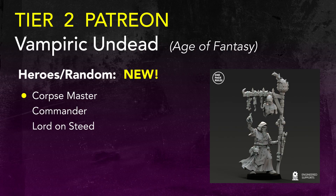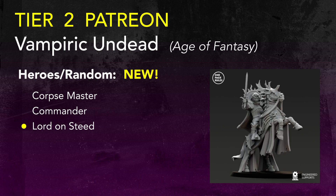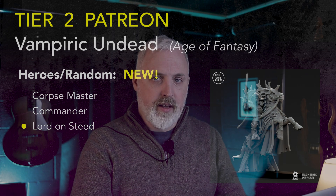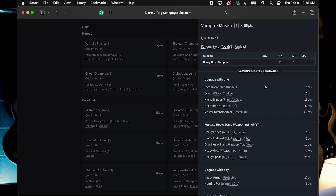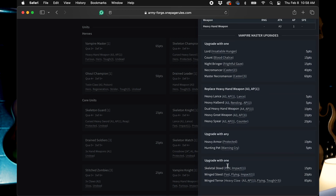There are 3 new models in the hero and named list: the Quartz Master, a Commander, and a Lord on his Steed. If you're confused and can't find a Lord on his Steed in the Army Forge website or app, just click on a hero like the Vampire Master, scroll down to the bottom of the upgrades, and you'll find the Steed options there. Pretty much any time you have a model with a name or weapon you can't find in Army Forge, click around the upgrade options and most of the time you can find it. As for bigger models like vehicles and monsters, they didn't release anything this time — maybe next time.